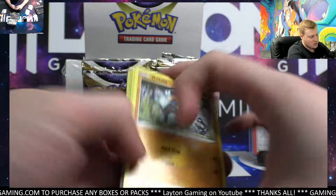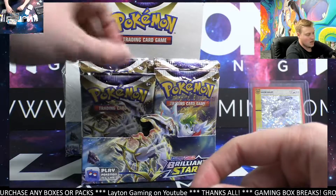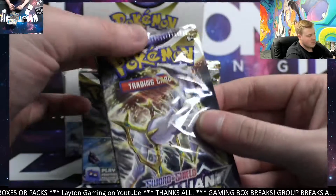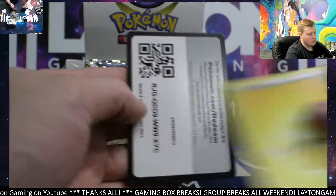Why are the packs like that? That's pretty standard with Brilliant Stars — I think it's just the packaging they used on the packs themselves. They all kind of have a thicker top compared to standard Pokemon packs. All booster boxes look like that. Muk that time.